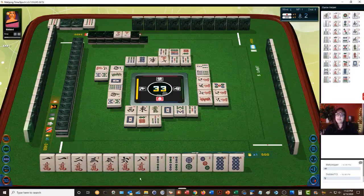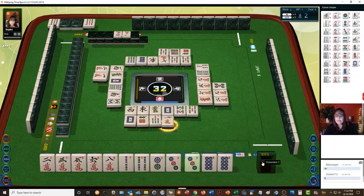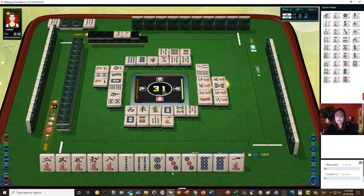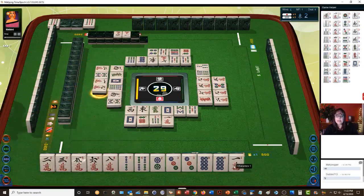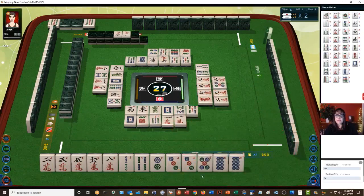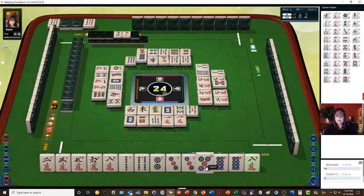There are two seven cracks and two nine cracks out — I think itzu would be really risky, we should pass. Let's discard the one crack because we can play tan yow. We can chi and pon these tiles and use dora. Since there are two seven cracks and two nine cracks, itzu isn't going to work. We have a six dot in our discard pile — we do not want to have any chis with a four-five-six or six-seven, any chi around a six, we need to steer clear lest we get chombo. Let's discard five dot.